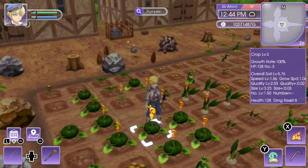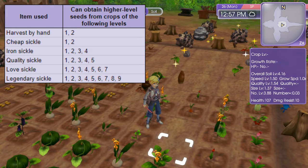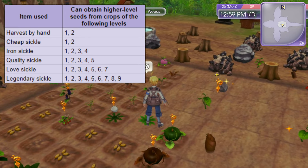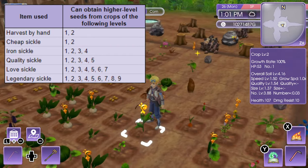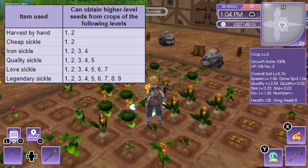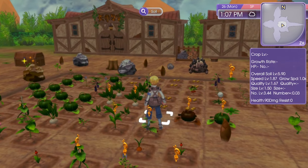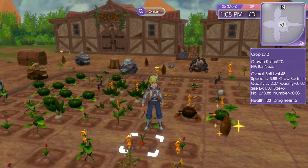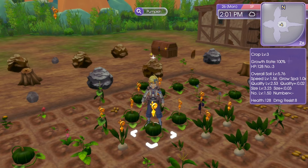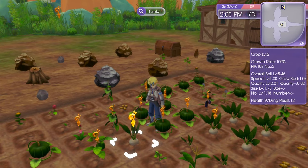To go higher than level 3 you'll need to use a sickle. For example, here I've got a level 7 green pepper — I'll grab the seeds and got level 8 green pepper seeds. For higher level seeds you'll need a better sickle: the cheap sickle works on level 1 and 2 crops, iron sickle for level 3 and 4, quality sickle for level 5, love sickle for level 6 and 7, and legendary sickle for level 8 and 9.